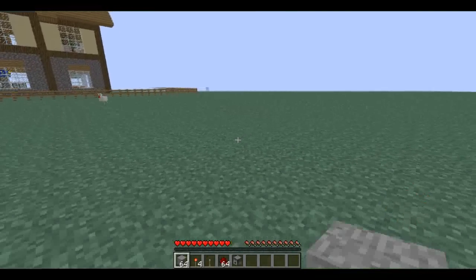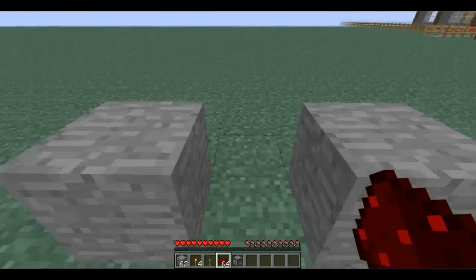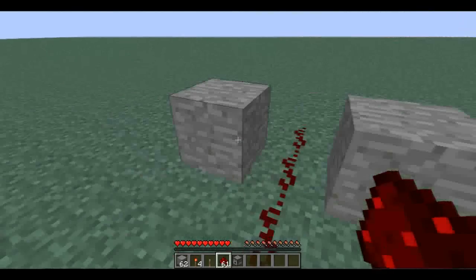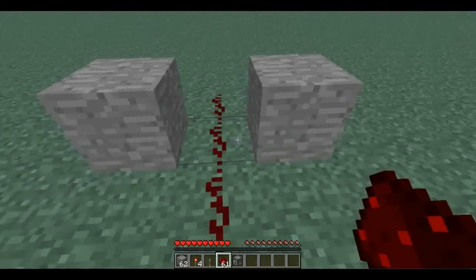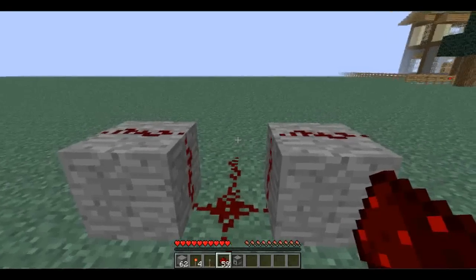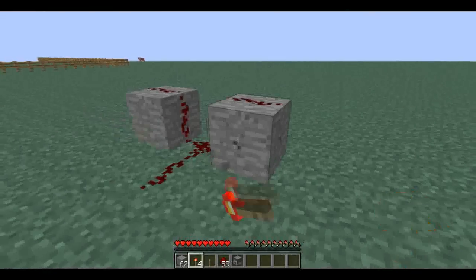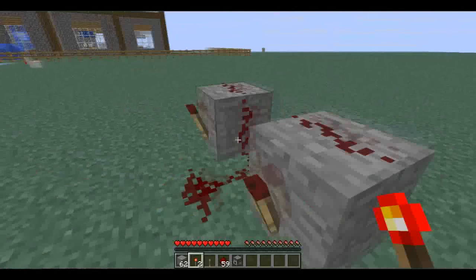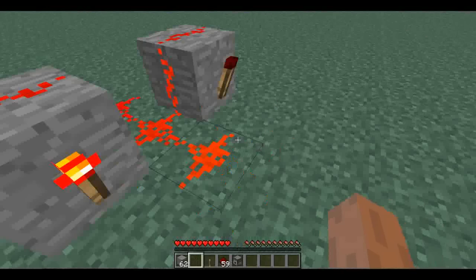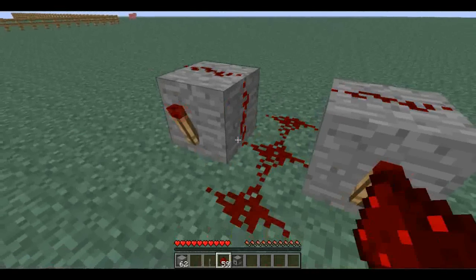So the main thing that makes this work is this — I can't remember what you call it — but basically to make it, you put two blocks down with a gap in the middle, and then put redstone down through there and up on the side, and then you want to put a redstone torch here, here, here, and here. Then the redstone will just continue to flash — this is part of what's going to make it shoot fast.